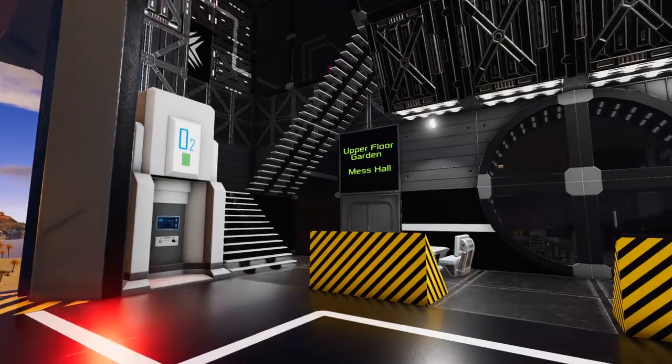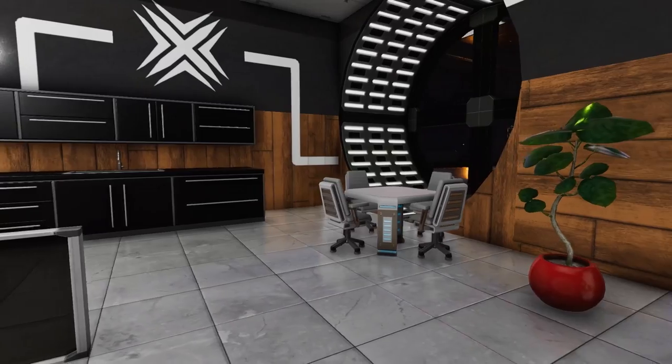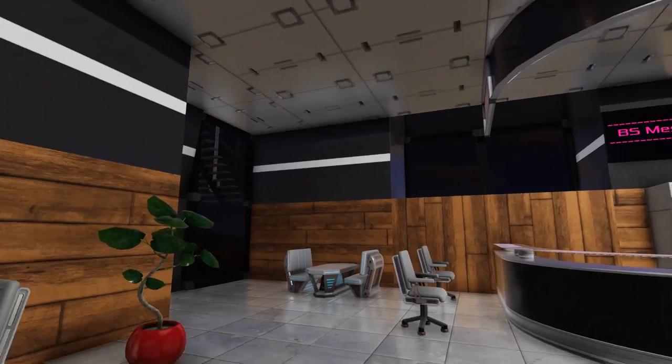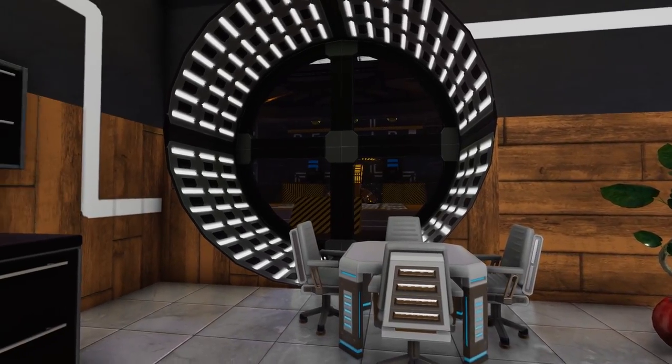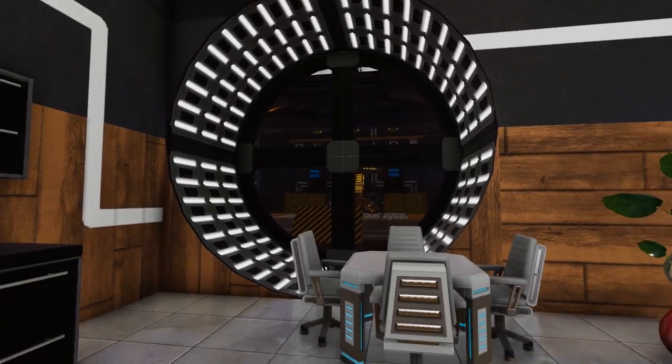Back in the hover bay area we still have a few doors to check out. This one leads us into the mess hall, which has a very nice visual look to it. I do love the clean look with the wood, and also really like the round shape of the window here.